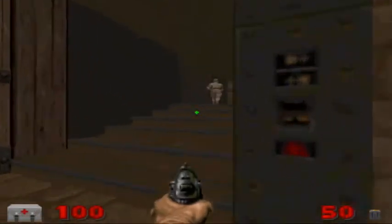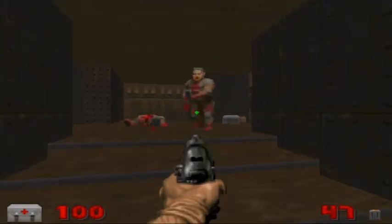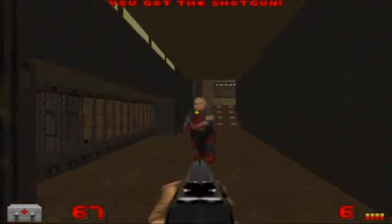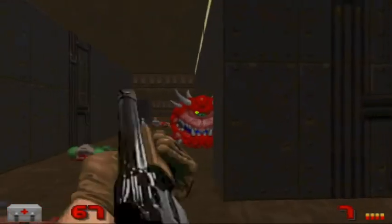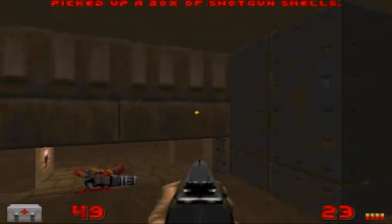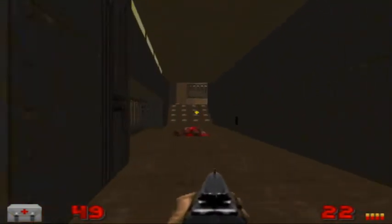This will completely change my perspective on how this map works. We are going to turn right, ignore the Cacodemon for right now, and I'm going to take out these two gunners. Take out the shotgunner, and then the Cacodemon will teleport. I'll take out these two chaingunners down below. There should be his buddy down there somewhere — maybe not, he'll appear later on.